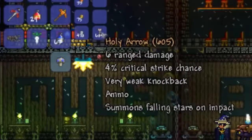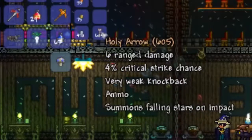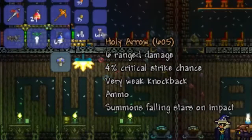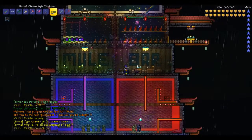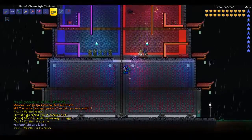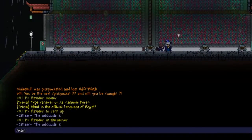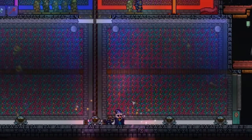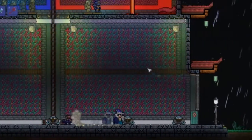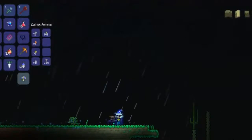The other important part is using Holy Arrows. Holy Arrows are a little weaker than other arrows but they summon falling stars on impact. The stars actually count as magic damage, so against a boss those stars actually heal me when they hit.